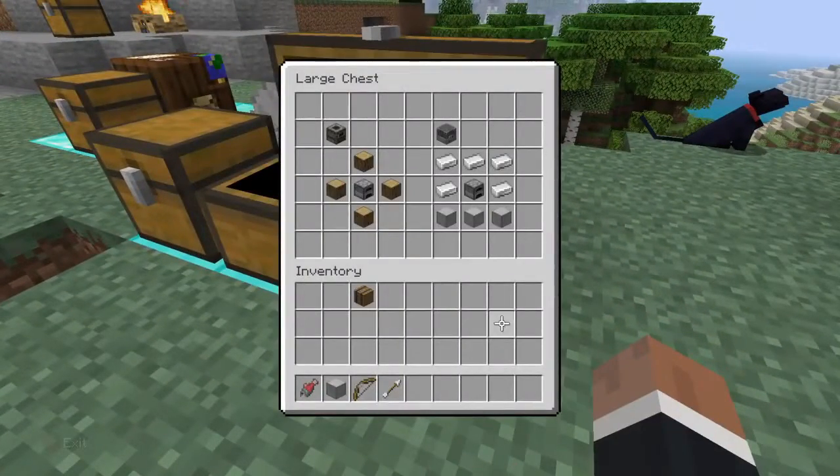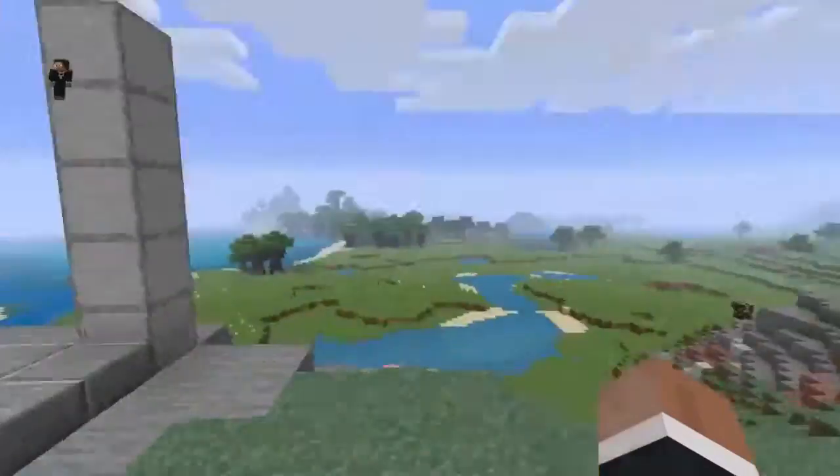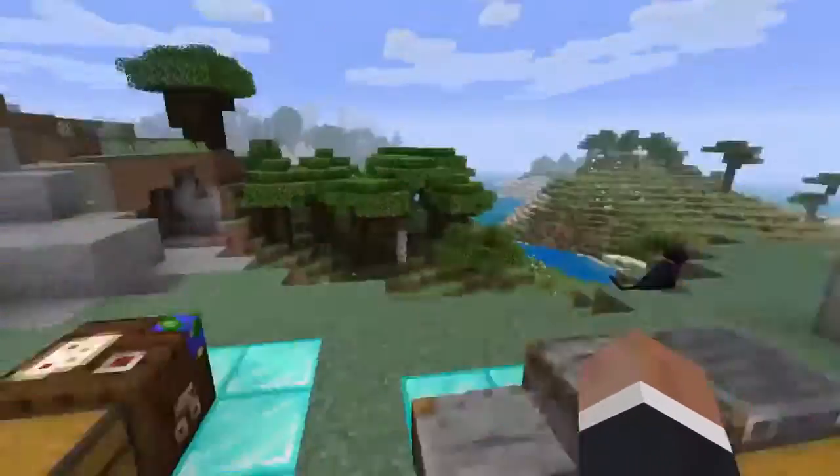Here's the crafting recipe for the blast furnace and the smoker. It's not only oak logs — it's any wood logs and a furnace. Two of them contain furnaces, so remember to carry a furnace with you. The blast furnace is different: you need five iron ingots and three smooth stone.